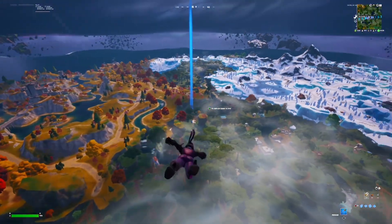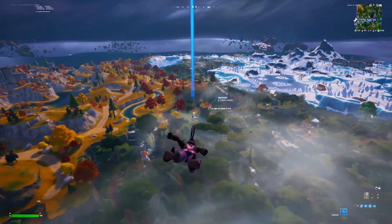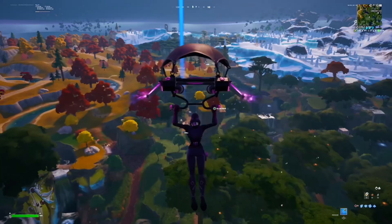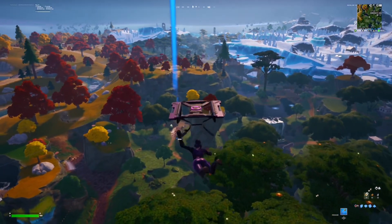What is up YouTube — this drop right here is the best in my opinion, it'll have you set for the game. What you want to do is come here by Creaky Compound in the top left of the map. You'll see right there where I'm marked — you want to mark right there, that's where you're gonna go.